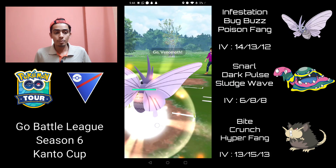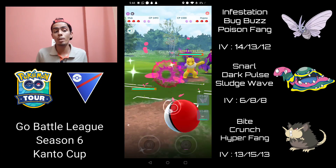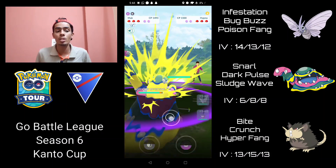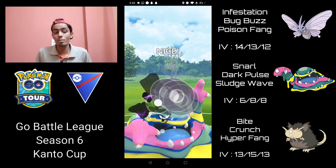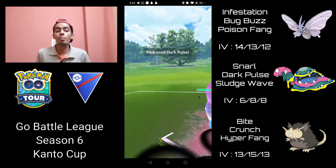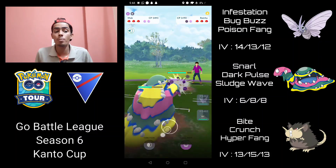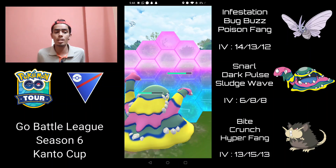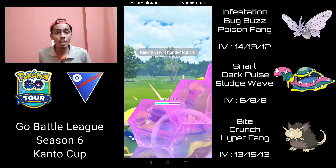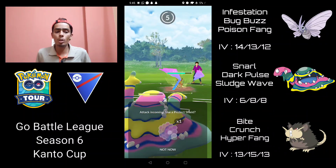Battle one: Venomoth into a Hypno again — not a great lead — but luckily we have two Hypno counters in the back. Immediately going to safe switch into Alolan Muk and they come in with their Raichu. The important thing about this matchup is I have to maintain switch advantage so I can line up my Raticate against their Hypno. Alolan Raticate can handle Hypno down a shield as long as they're not running Focus Blast, so I'm definitely going to shield this.